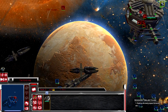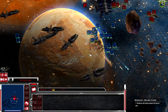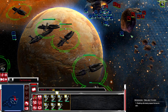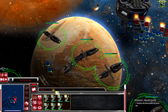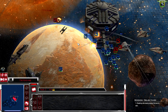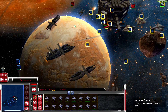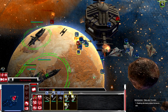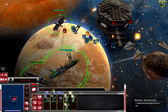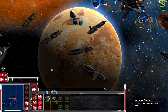We might lose a few ships here but not much. Look at our fighters go - they are absolutely demolishing everything fighter-wise. Those B1s are not the brightest lights on the ship. Get our droid control ships in.